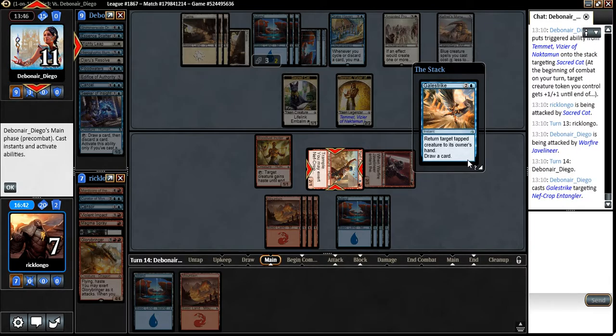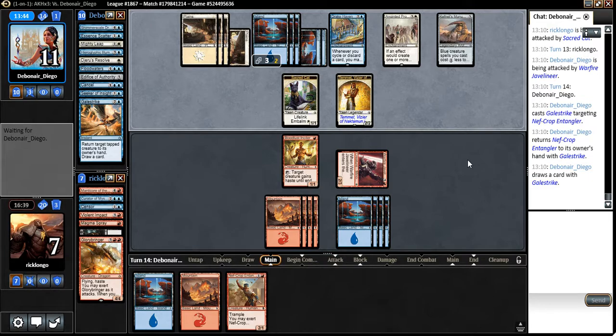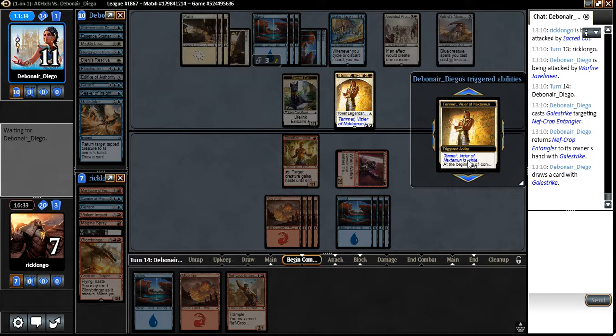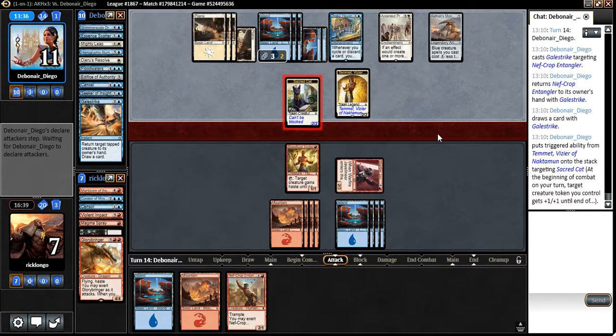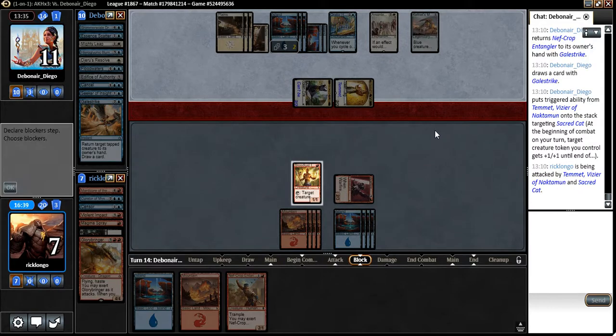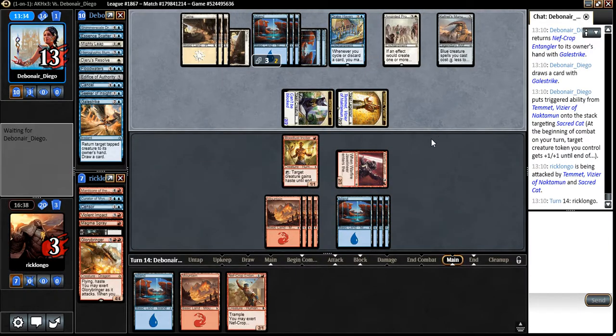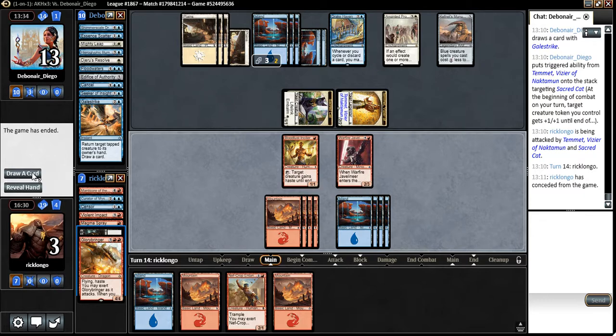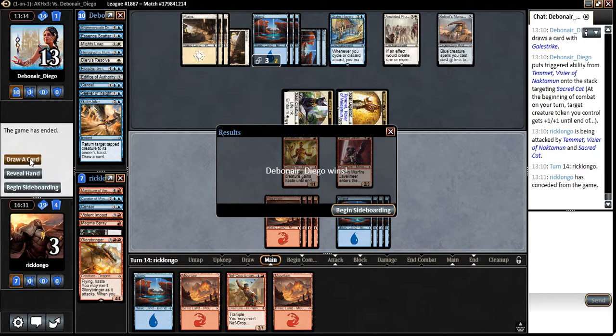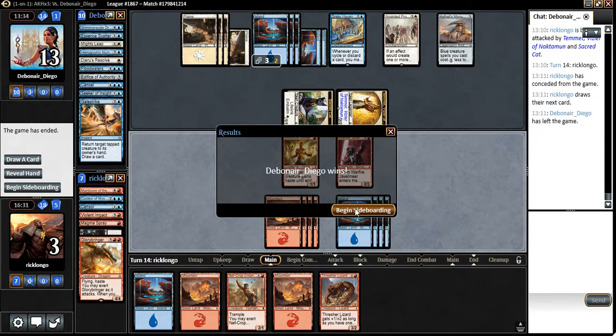Gale Strike — sure. He obviously doesn't want to return my other guy. This is gonna get out of hand soon — and by soon I mean this turn. Because he just keeps getting plus and plus and plus onto himself. I did draw into a bunch of land there. I accidentally revealed my hand to him — I didn't want to.